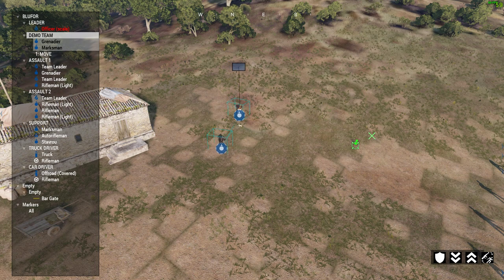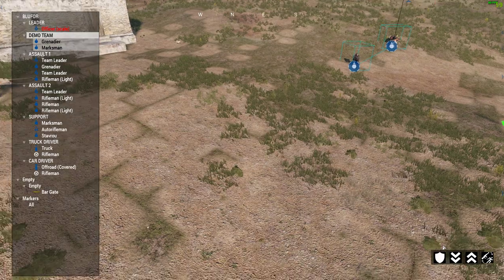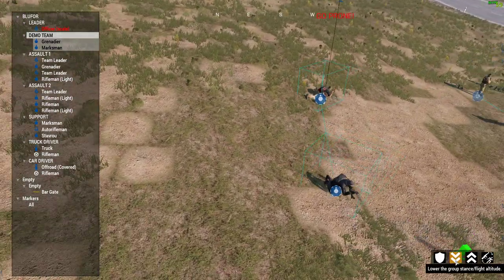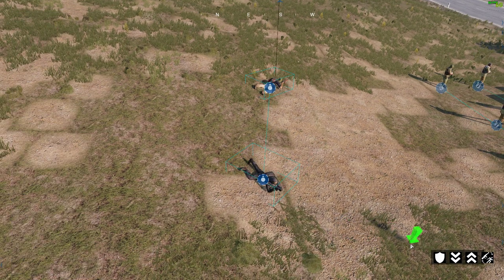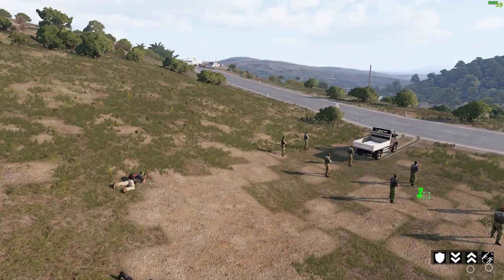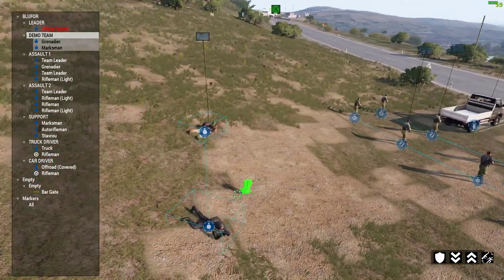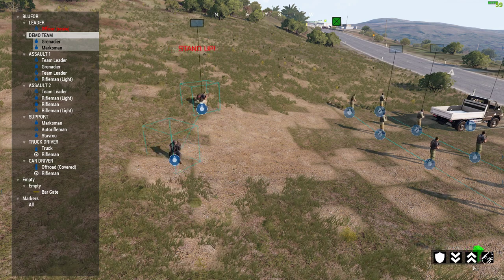Down in the little menu we can make them get on their knees, and pressing it again makes them go down on their bellies. Pressing the E button gets rid of the squad display, and pressing the backspace button gets rid of most of the HUD so you get more of a cinematic view. We can also make them stand up again, and if they were carrying a machine gun you could get them to set it up too.